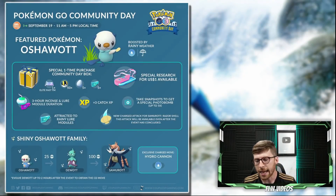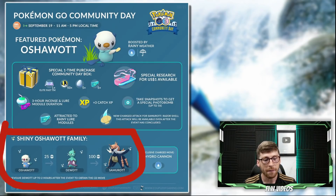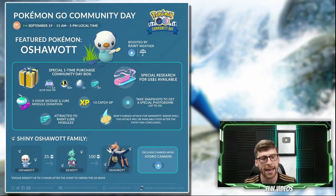Let's take a look at some details for this community day. First things first, we've got the shiny Oshawott family. If I were to pick one of my favorites, I feel like Dewott looks incredible, but you're definitely going to have to let me know which one of the three is your favorite in the comment section below.